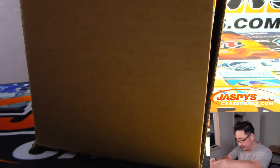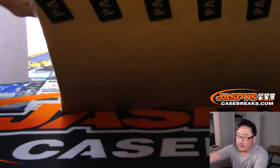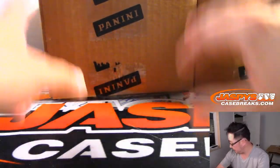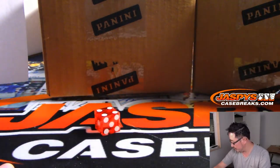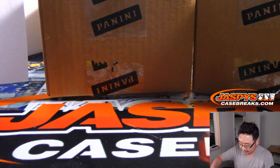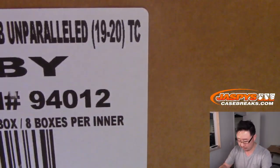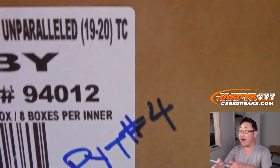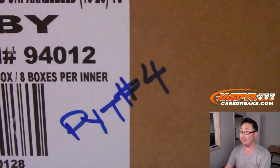Here is the case right here. We'll select a die — one, two, three for the left side, four, five, six for the right side — and it's three. We will save this for Pick Your Team PYT number four, which is already on the site now. I don't think there's a team random for this yet, so you can still get your team straight up, and I would highly advise you to do that before they get locked away in a team random.